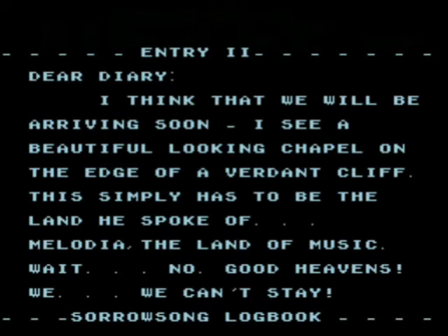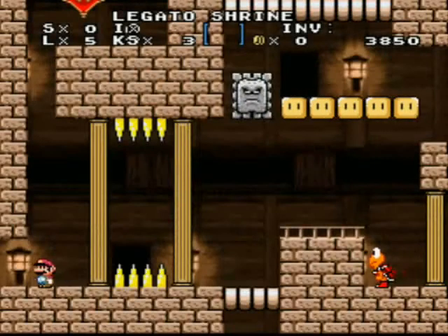Entry 2. Dear Diary, I think that we will be arriving soon. I see a beautiful looking chapel on the edge of a verdant cliff — this simply has to be the land he spoke of: Melodia, the life of music. We can't stay. What the hell, so much dialogue.